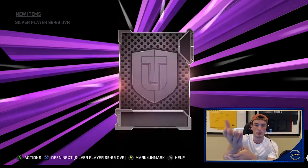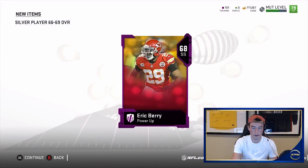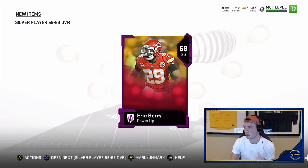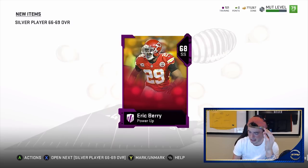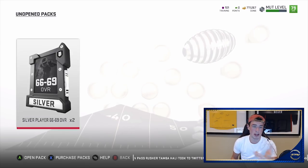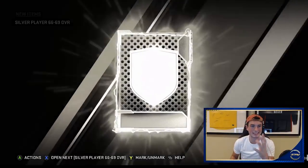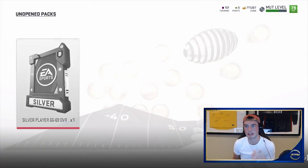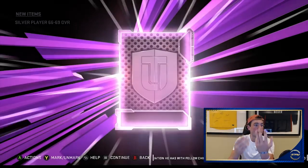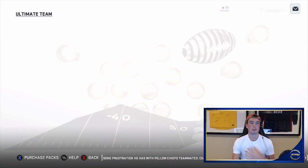We just hit back-to-back players — Eric Berry! This is ridiculous. This is why this method is just overpowered as hell. Eric Berry is not as expensive as Lane Johnson but I think he's still two or three thousand coins — he's about 3,800. That's ten thousand coins right there — coins are flying everywhere. Three purples in six packs! Casey Hayward — three purples in six packs. This method is overpowered, guys.